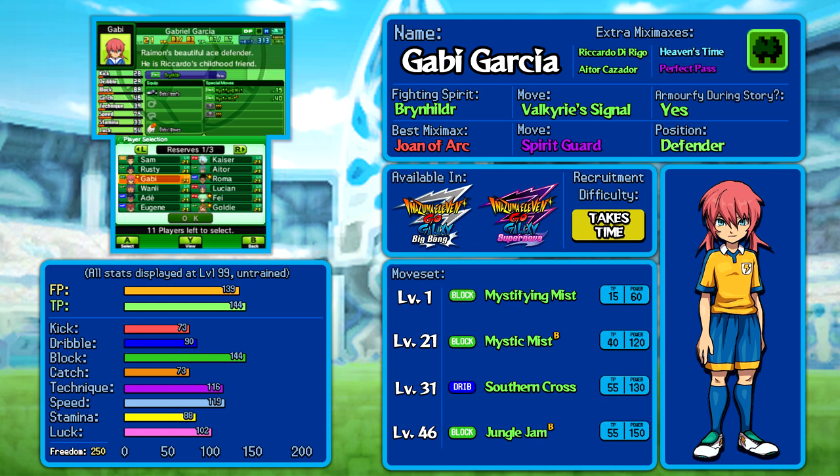He's got an excellent dribble in Southern Cross. Mystic Mist actually got buffed for this game — it's now 120 power instead of 100 — and his stats are just looking really excellent: 144 on the block, a lot of technique, a lot of speed. Miximax is also available in the banner. It's not available until the postgame, and it is significantly worse than in Chrono Stones, which is a good thing really — it was quite overwhelming how well Miximax and Armify could stack.